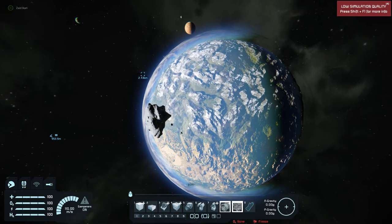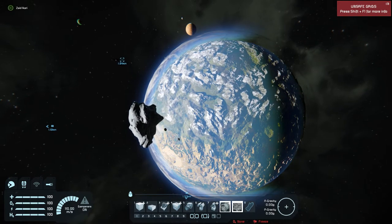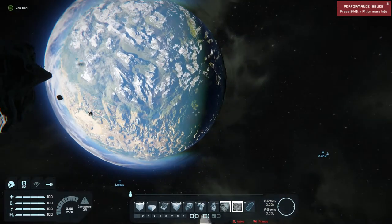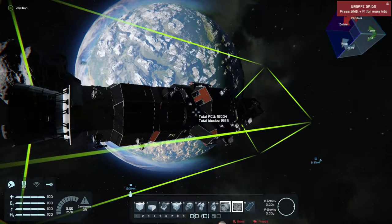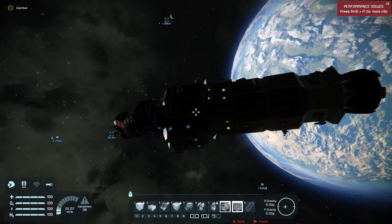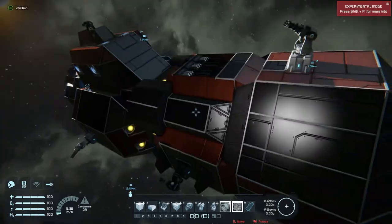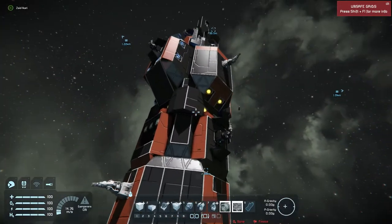About to go up against it with the Rocinante, using the Epstein Drive. I did a couple of modifications with the Rocinante. She's got an Epstein Drive on that sucker, and I gave her more teeth so she could bite down hard. As you can see, she's got more teeth and a nice Epstein Drive cone. She is ready to rock and roll.